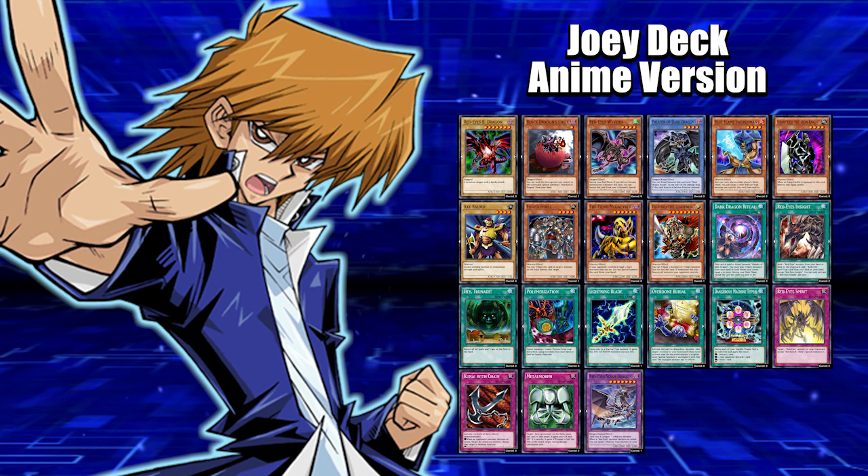We got Fiend Mega Cyber — he can be special summoned from your hand while your opponent controls two or more monsters than you do, so he's a strong monster you can summon much easier. Then we got the final boss, Guilford the Lightning. This is your secondary boss monster in the deck. If you are able to activate his effect, you'll be able to pop all your opponent's monsters, which is just amazing.